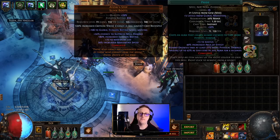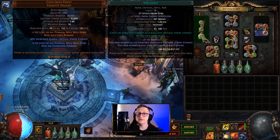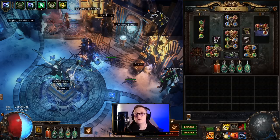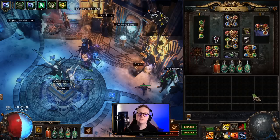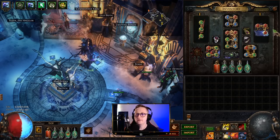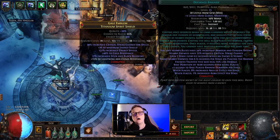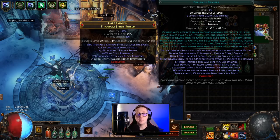Pride also makes nearby enemies take more physical damage. And then we're going to be using Precision. Now it's very important — if you are low level and you don't have an Enlighten Support, make sure you don't overlevel this gem. Some people will struggle with reserving enough mana. They'll ask me to check out their build and then I'll see they've got a level 20 Precision. Don't do that. Keep it level 1 and then prioritize your other gems. Lastly, we're using Defiance Banner — this provides a bit more armor, evasion, and reduced crit chance, so it's more defensiveness.